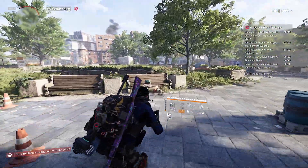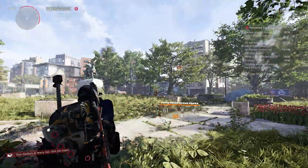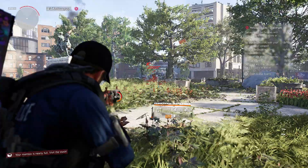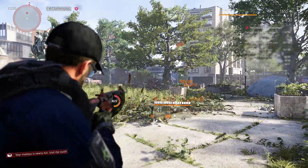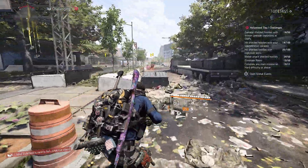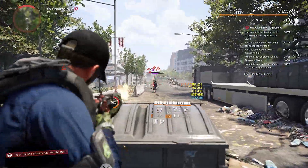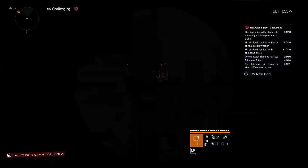For the first challenge we have to damage shielded hostiles with drone grenade explosions or EMPs. Equip your grenade or EMP and search yourself a group of hostiles — this works best if the hostiles haven't noticed you yet. Throw your grenade into the group and that explosion will blow their shield off. Repeat this and when you damage 50 hostiles you receive 4 stars for completion.